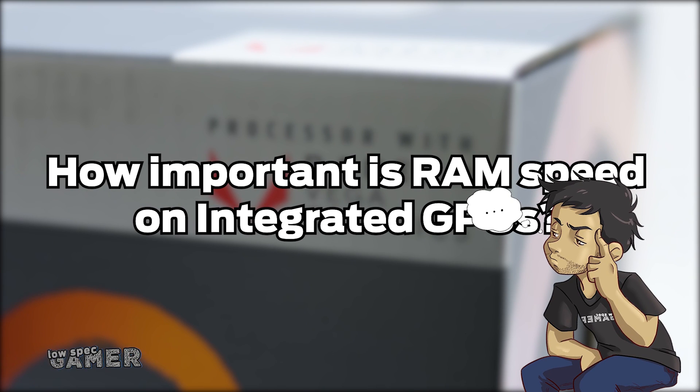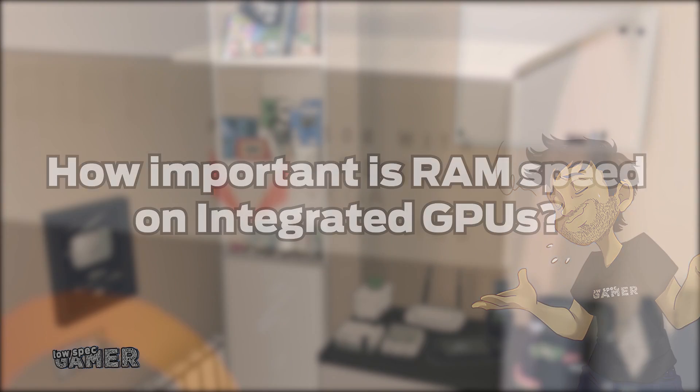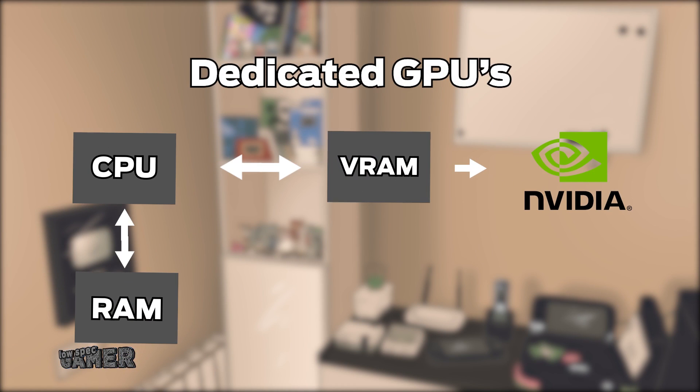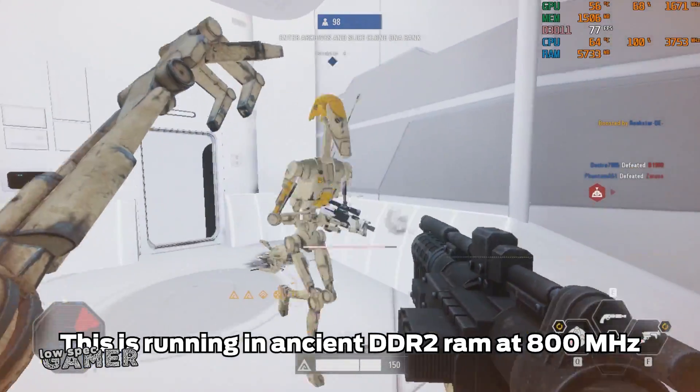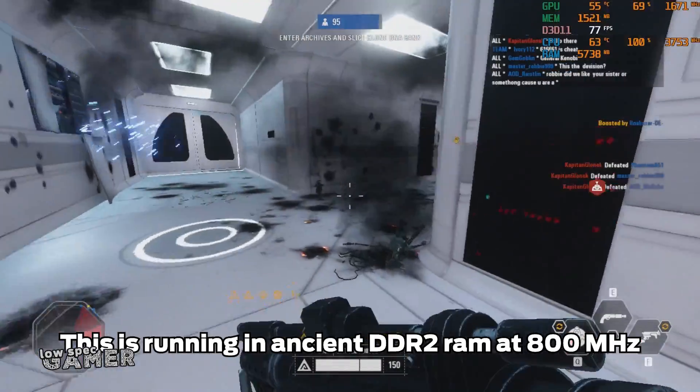When you look at the theory of how a GPU works it makes sense. In super simplified terms, the CPU sends the GPU instructions and data on what it needs to render. On a dedicated GPU there is specialized RAM included — VRAM — that stores the textures, shadow maps and anything else the GPU needs to render, and also stores the frame buffer with the finished frames. So bigger textures, more complex shadows or triple buffering require GPUs with more VRAM.